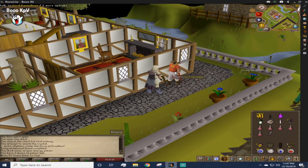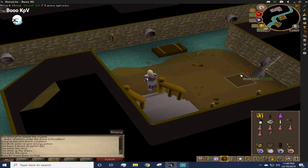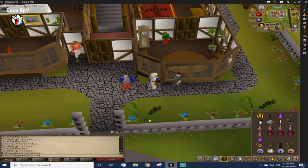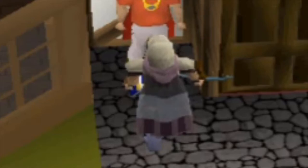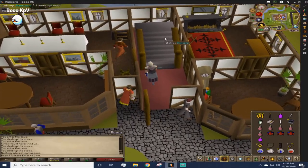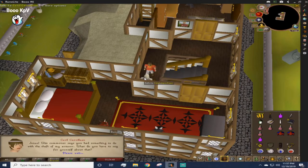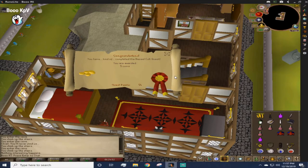First you want to talk to this guy, then we're gonna go down the tunnel. Make sure you right-click. I gotta talk to the butler first. I'll go talk to Sarah. The quest should be done. I need to talk to him over here. I just couldn't talk to him in the front yard for some reason. There you go — the next one's done.